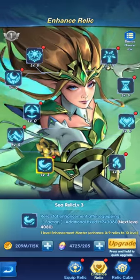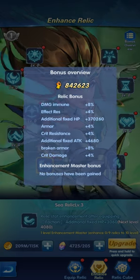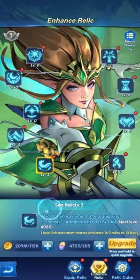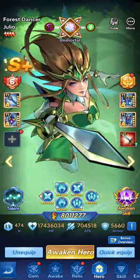You can see the increase in attributes just coming from the relics. Relics can make a huge difference in the overall power of your hero. For instance, if we were to remove the relics — first notice her overall power: 20,000.